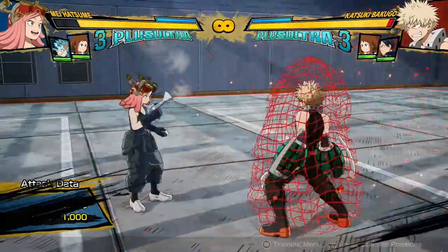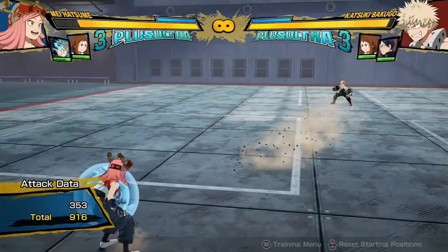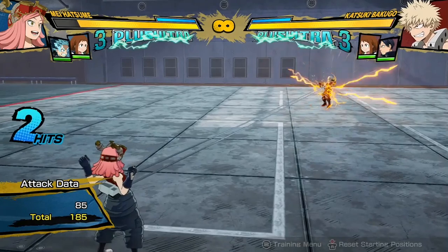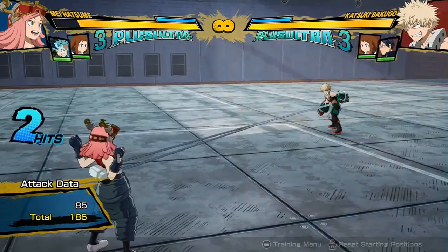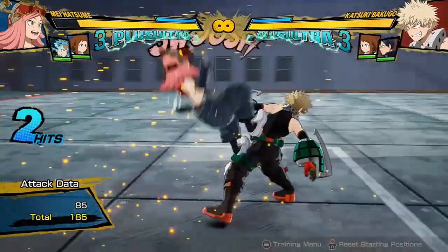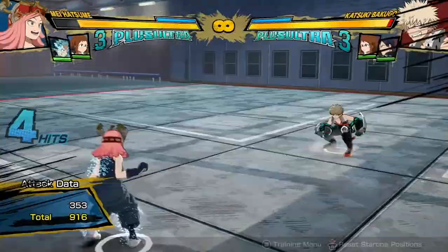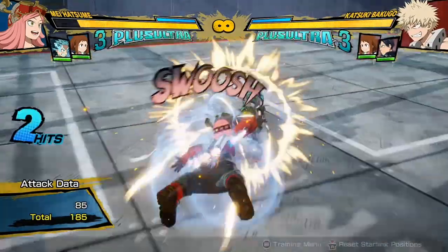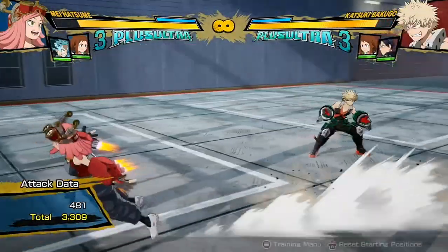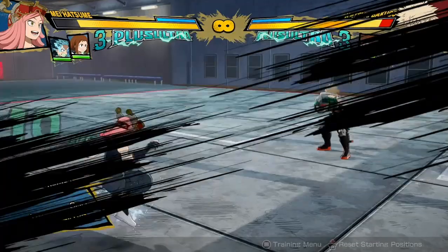Her Tilt Quirk 1 is a move where she sends out grappling hooks that grab the opponent. It's nearly full screen, with very long range. When you hit them with it and press nothing, it hits them a second time and pulls them in slightly. If you press attack after doing it, she will suck herself in toward the opponent, which is useful if you're really far away — she can suck herself in and go for a full combo. What I like to do most is leave it, so she pulls them in slightly, and then combo off that, adding a tiny bit more damage.